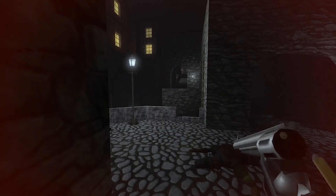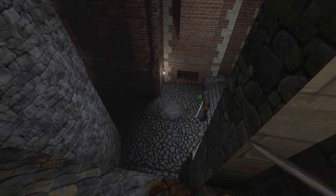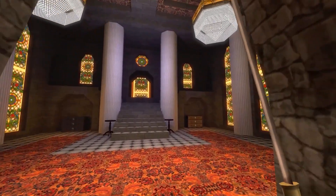Gloomwood is a rare stealth game that is happy to ding you for stepping too far into a patch of light, or jogging when you should have been walking. It's a wake-up call from modern stealth games like Dishonored, Watch Dogs, and Hitman that have trained me to feel basically invisible as long as I'm crouched.